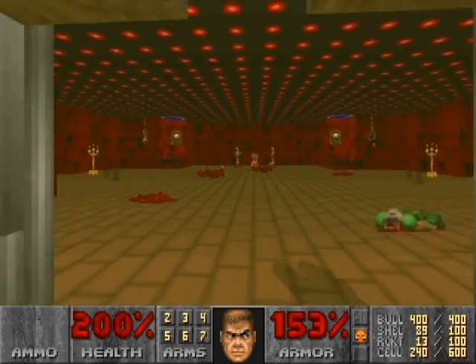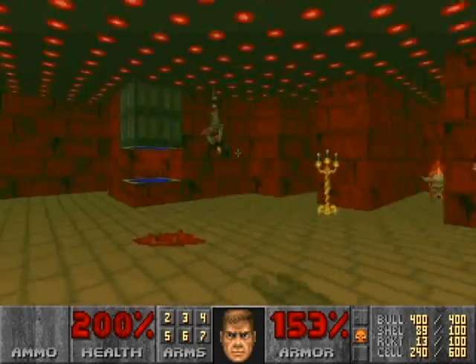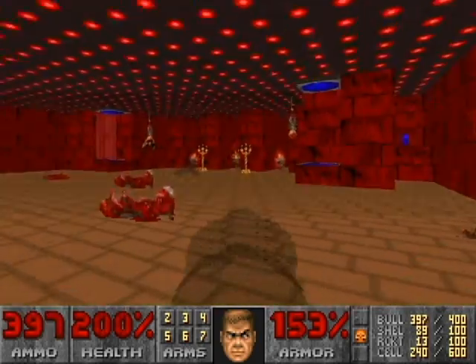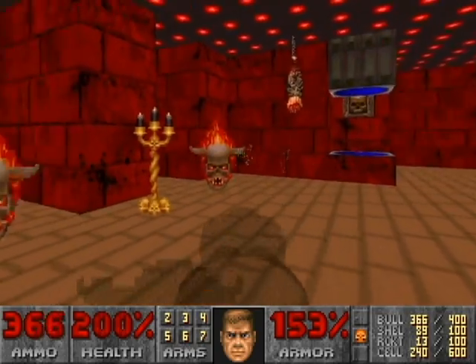Run through that, which will lower the bars so you can get in. Kill him. See if you can't get the lost souls to clump up, because they'll start fighting each other if they do.